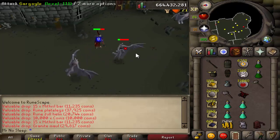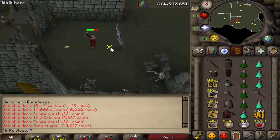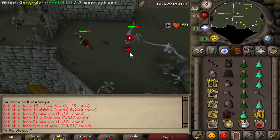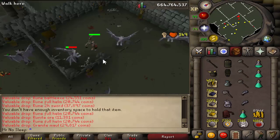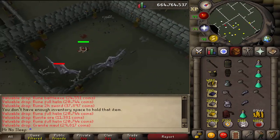Looking at the drops, I did record all the granite mauls. I did get the mystic robe tops on video as well — I think I got about 11 of them, but I just had too many clips. The mystic robe tops and the granite mauls definitely help the overall price check, and we are about to get into that with live commentary.